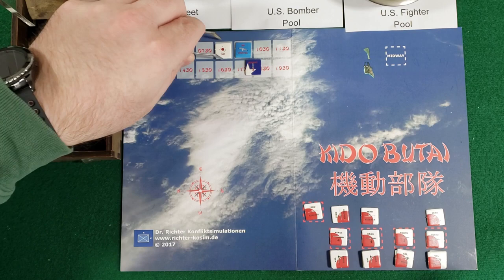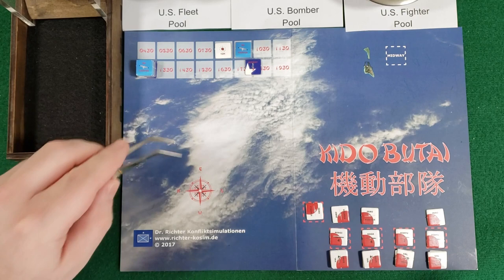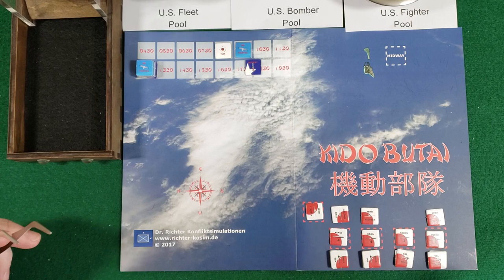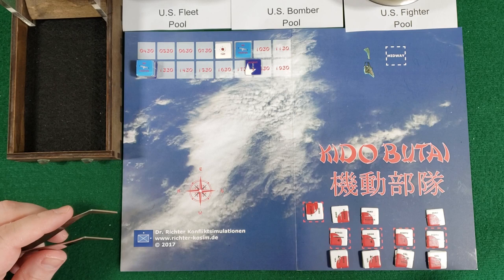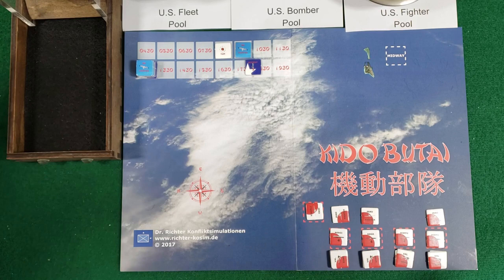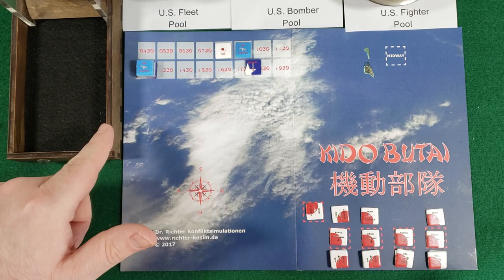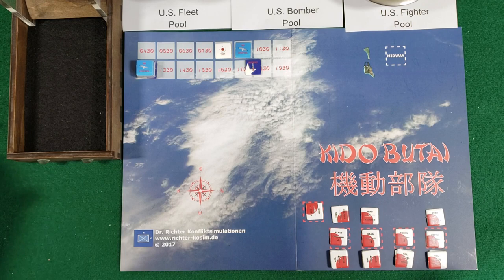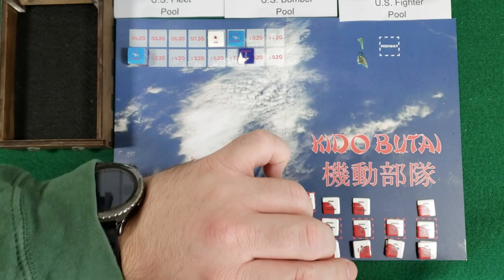Next turn, move the turn record track to 0830. It's the Japanese phase - rotate our zero fighter to the south to show he's used up some fuel. I really need to find those American fleets. I destroyed Midway but I can't do anything while waiting to discover them. I wish there was a way to boost reconnaissance - maybe commit a fighter squadron to long range recon. I'm not going to launch anything since Midway is already destroyed, and you cannot launch bombers to the middle hoping to find the carriers - you have to know they're there first before you launch. I'm going to rotate everybody and launch another zero as CAP.